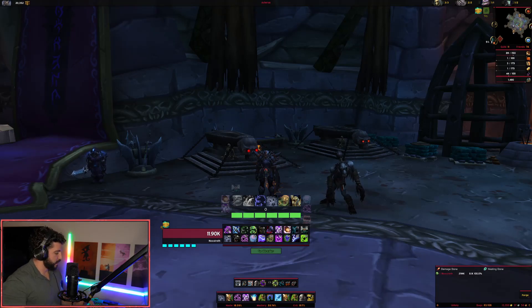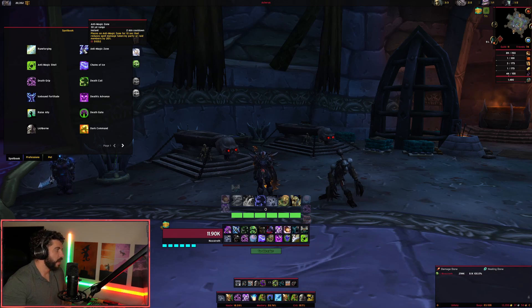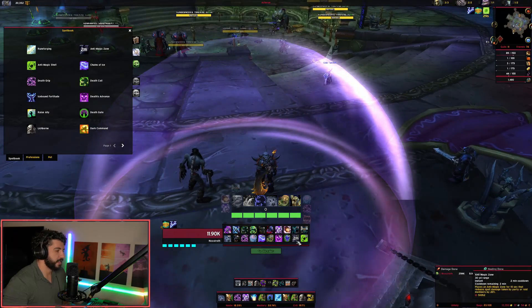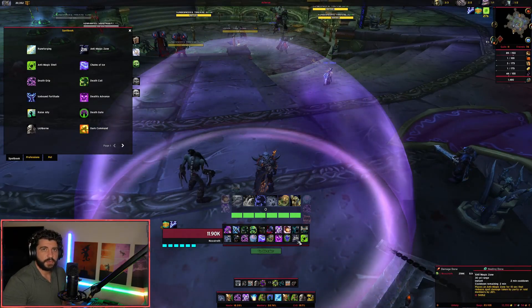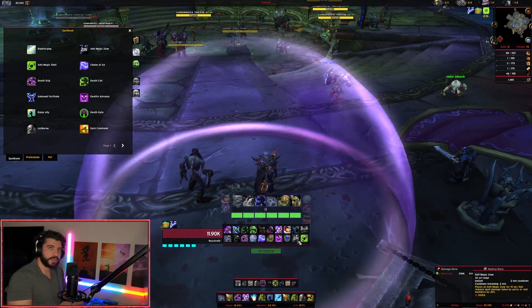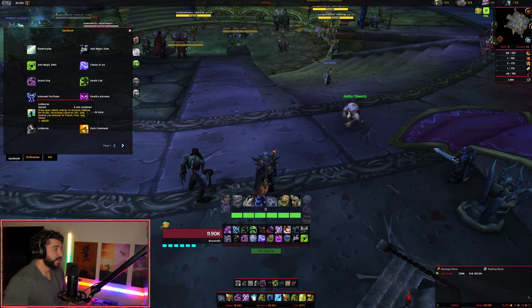We're here in the Ebonhold looking at the Unholy Death Knight today. I'm going to go over some general Death Knight changes first. All Death Knights now have access to Anti-Magic Zone — this is their raid cooldown. It causes all allies and yourself to take 20% reduced magic damage on a two-minute cooldown. This is super awesome, great utility for DKs.